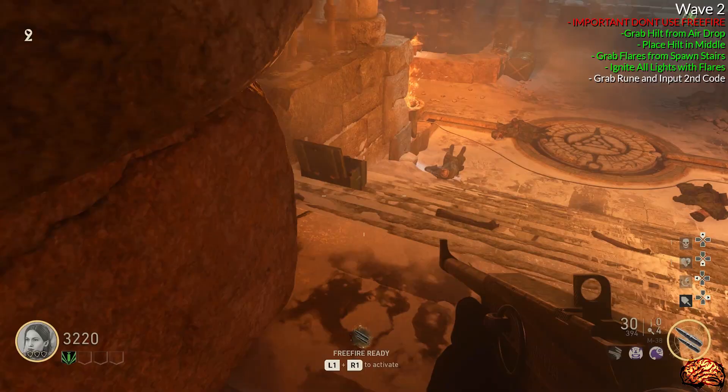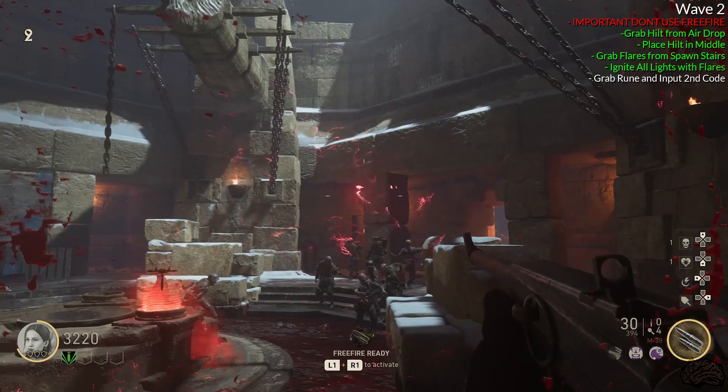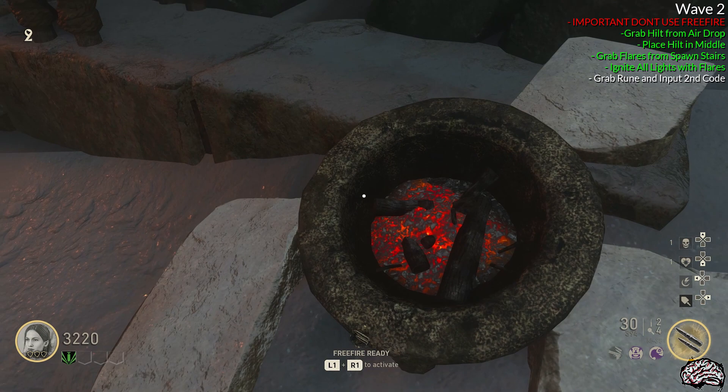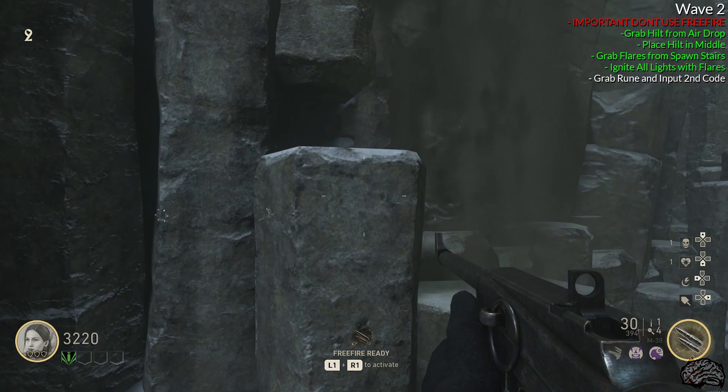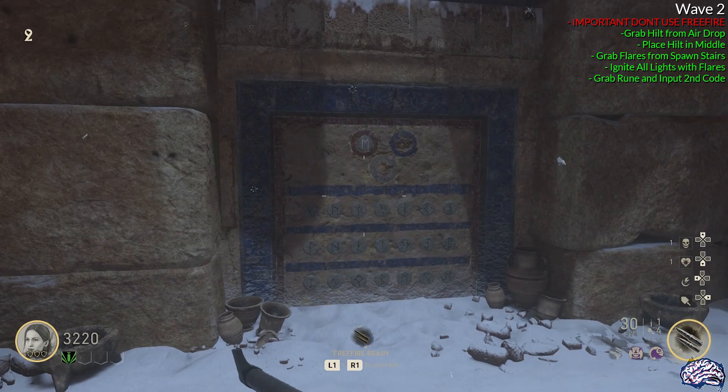Once you get the four in the middle lit up, go over to the lower left section by Laufenblitz. There is a bowl sitting on the ground that you now need to ignite. Once you get the flare to land inside it, the wall will open up and you'll see a new rune sitting there. Pick it up and then go place it in the rune wall at the top of the map.